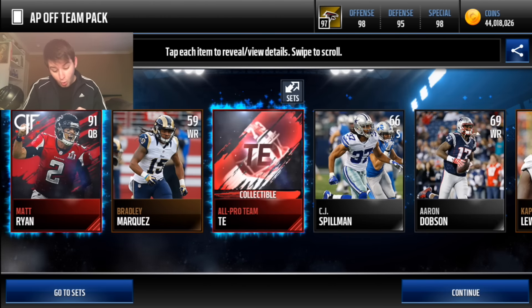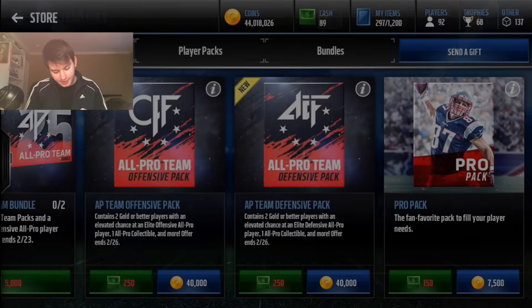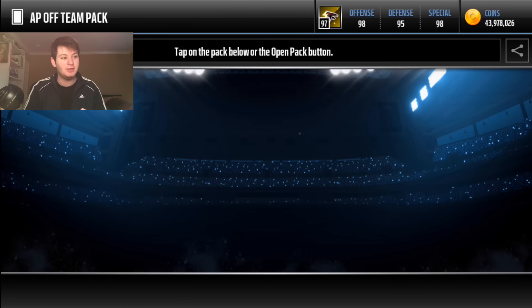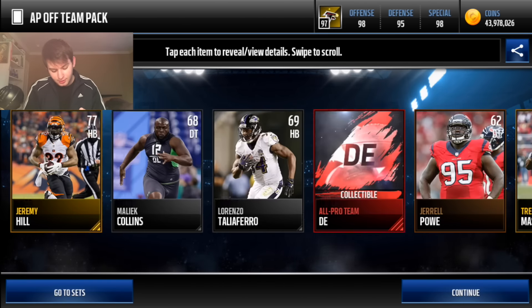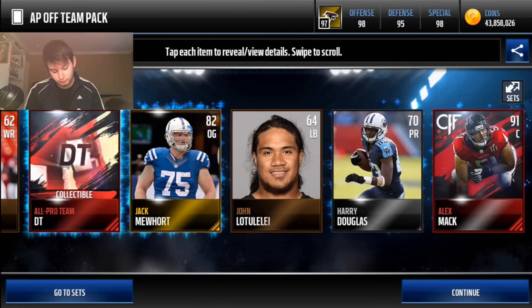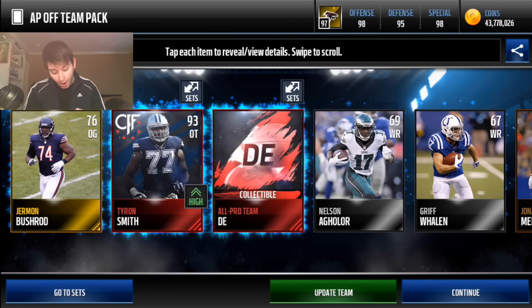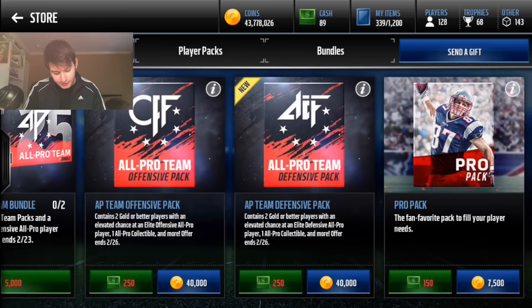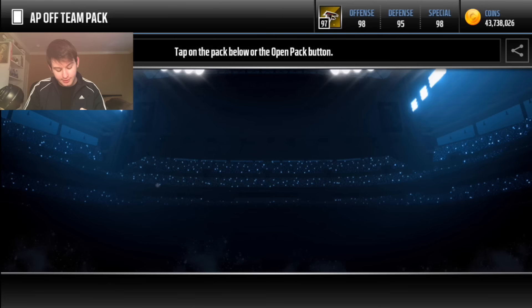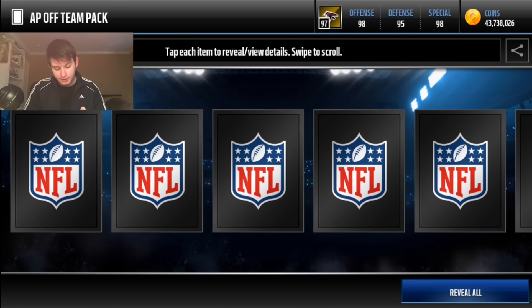We're just gonna continue on. Hopefully that David Johnson — if I pull him, I'm sticking him right on the squad. Oh, Matt Ryan! Man, we're getting some heat with these packs right there — that's 500k because they're each like 250k. That's amazing. Hey, Alex Mac! Hey, update team Tyron Smith! Wow, we are getting so many elites.